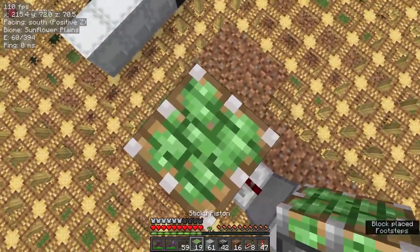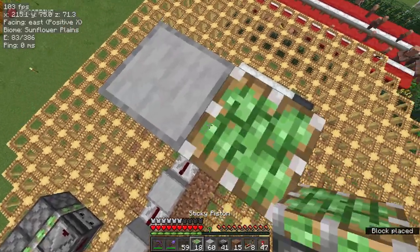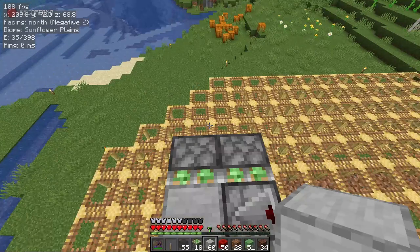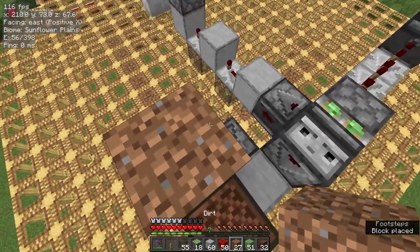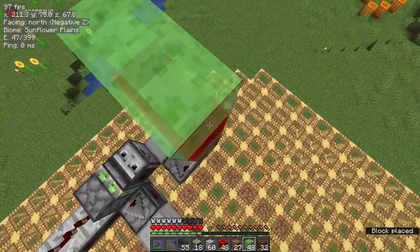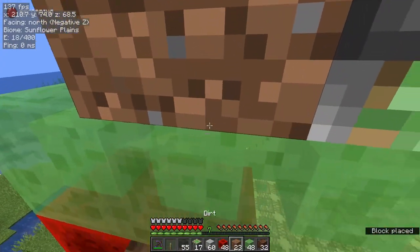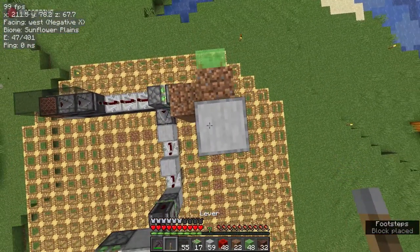At the end, pillar up and place a sticky piston on the side of the solid block in the center. Then place the 2x2 of glass above the sticky piston. On top of the sticky pistons, place 2 note blocks and a temporary block above. Add 2 redstone blocks and 3 slime on top of that, pointing towards the center. Place a temporary block on the middle slime, and place a downward-facing sticky piston against it. Add a solid block with a lever above the piston.